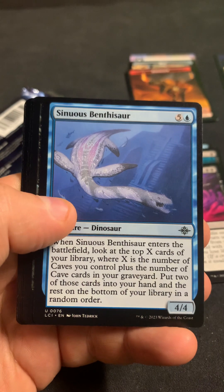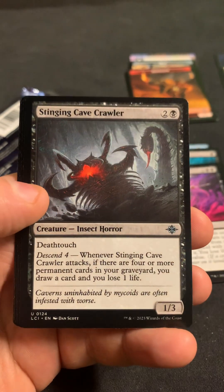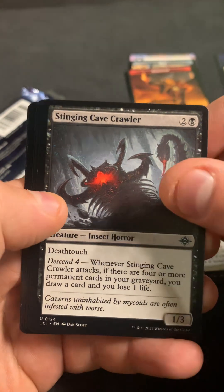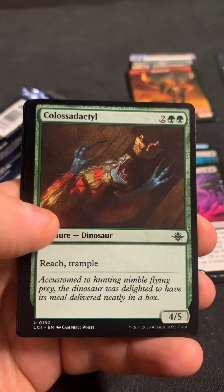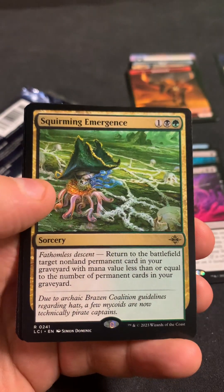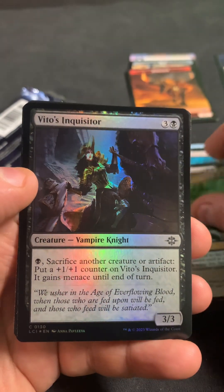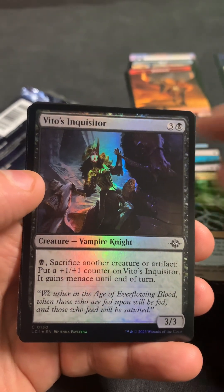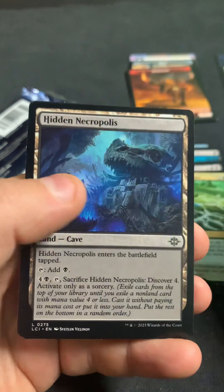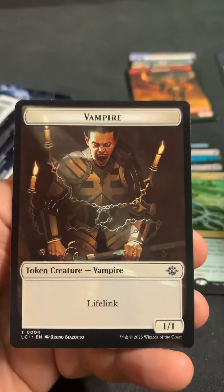We got Snooze. Benthosaur. Stinging Cave Crawler. Colossalodyte. Squirming Emergence. Vito's Inquisitor. We got Hidden Necropolis and a Vampire.